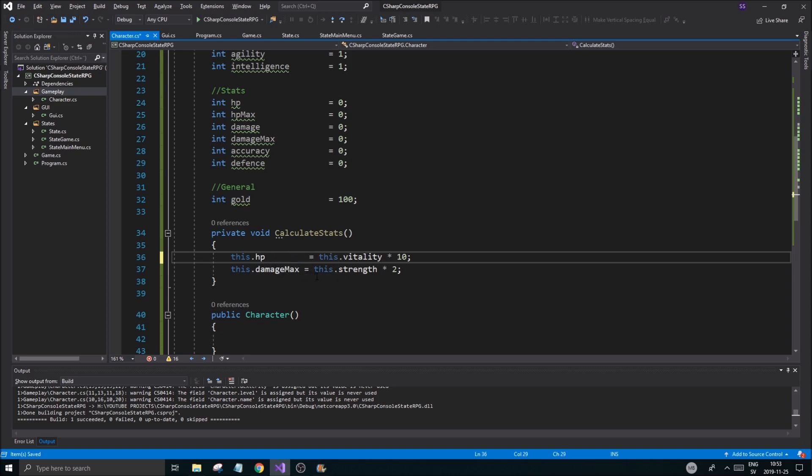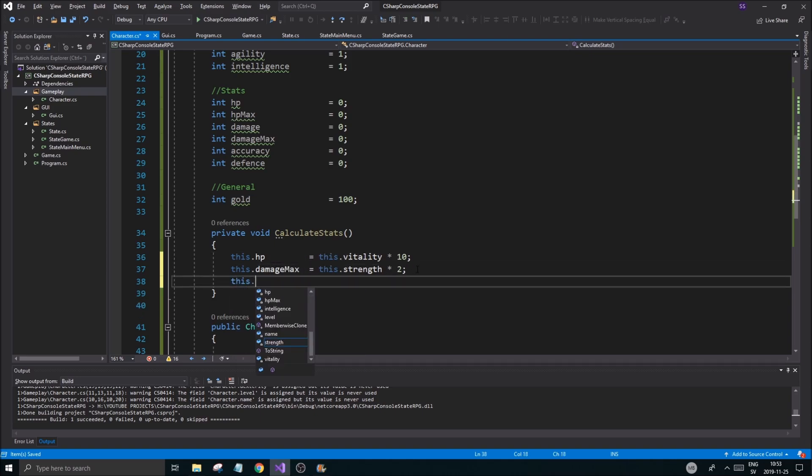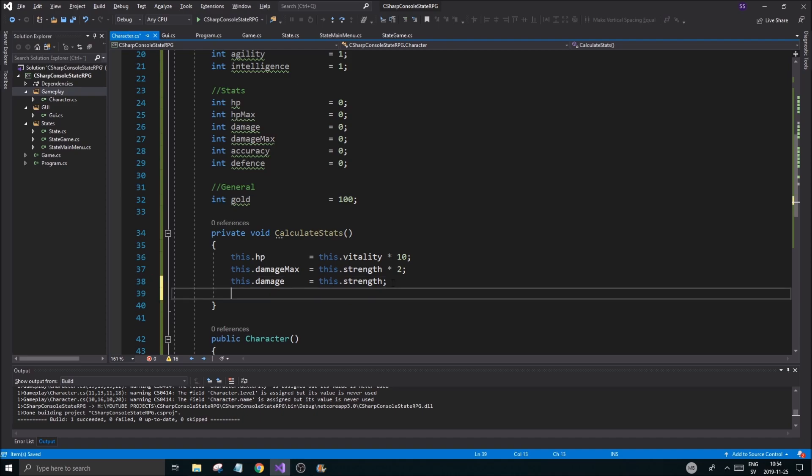Then damage max equals this.strength plus something, multiplied by two — that's a good way to put it. And this.damage can be derived from damage max. Then this.accuracy equals this.dexterity multiplied by two — though that might be too much, we'll rebalance later.